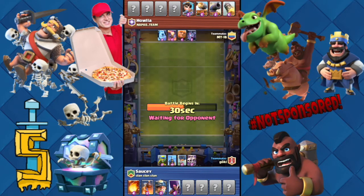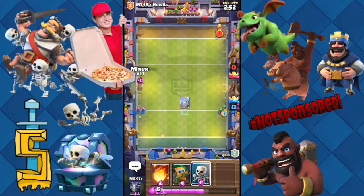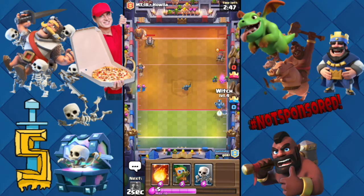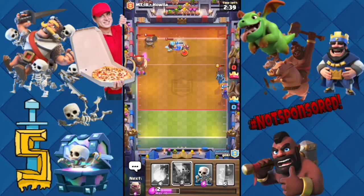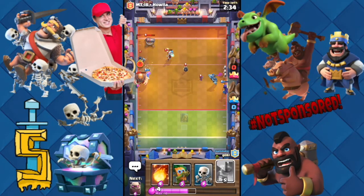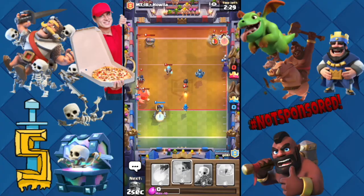The witch is gonna get the skeletons down there and we'll get the touchdown. It is starting and we are good to go. Our partner's playing down there, we'll shove a miner up here. They got a giant - just kidding. Witch on the other side. That mini pekka - holy crap, I thought he was just gonna run to the touchdown zone.